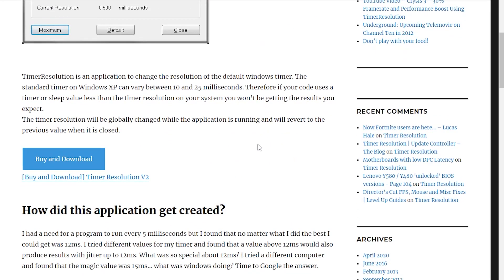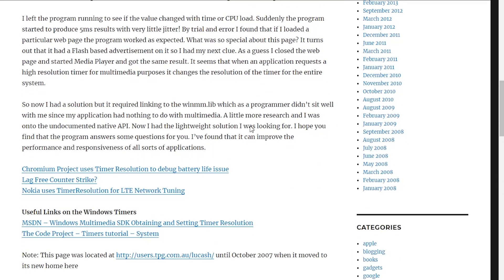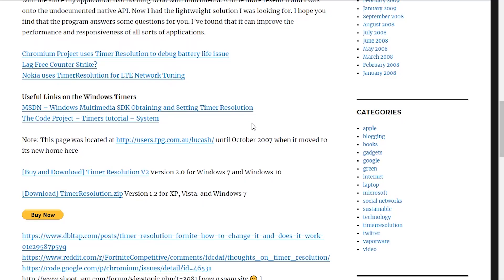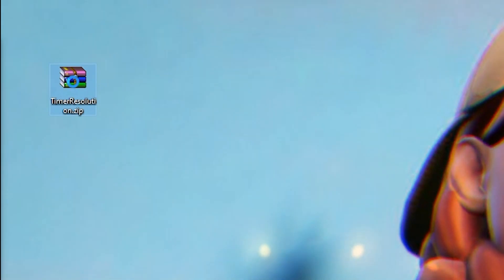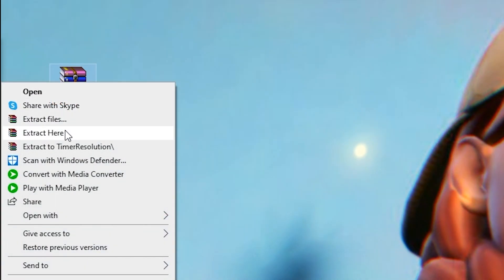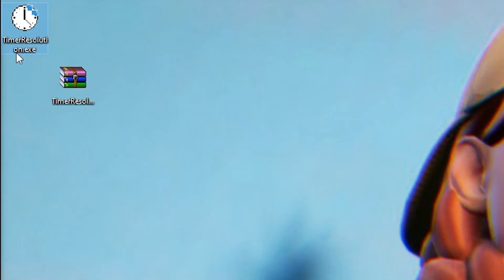So let me go ahead and set it up and show you exactly how it works. Once I click that, it takes me back here and you're just going to go through. It says buy and download. We don't want to buy it — we'll look for the free version. Here's download timer resolution zip. So this is the free version. Here's the program. I'll just right click and extract here. There it is — it's a grainy looking clock. That's the one.